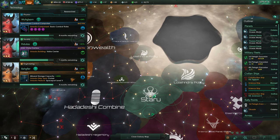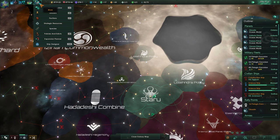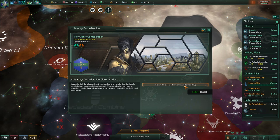I'm going to start working on designing a cruiser at that point — I hope I can do that. That one's going to finish around the same time. I still can recruit one more leader. The Holy Xanjir Confederation: your scientist Sheldus has been paying undue attention to stars and constellations our people hold sacred. We cannot allow anyone to operate in our territory who does not pay proper respect to our faith and its legends.